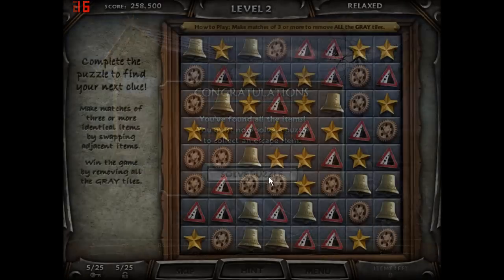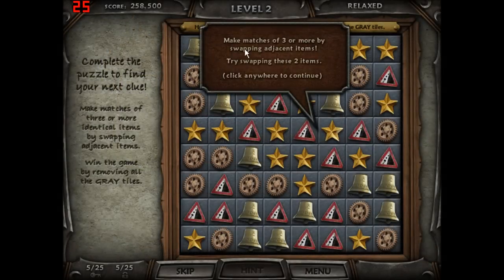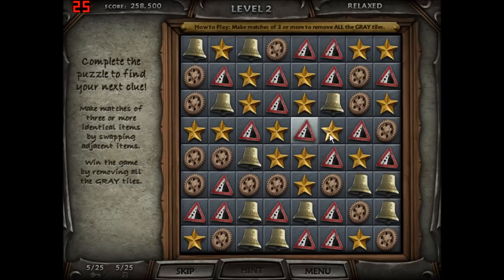Well done. Perfect search. So, here's the puzzle at the end. Let's see what it is. Make matches of three or more by swapping adjacent items. Try swapping these two items. Click anywhere to continue.